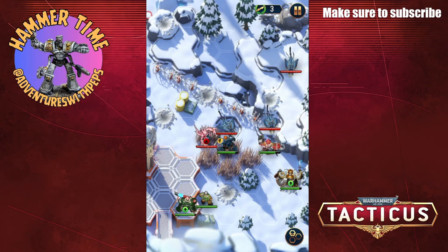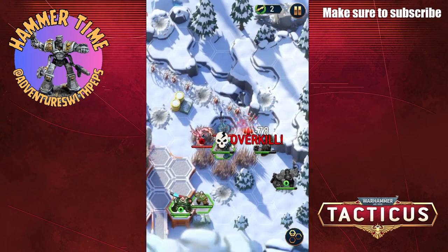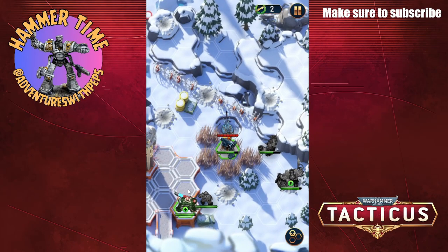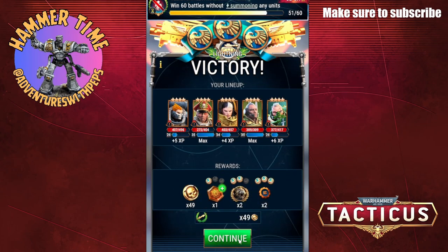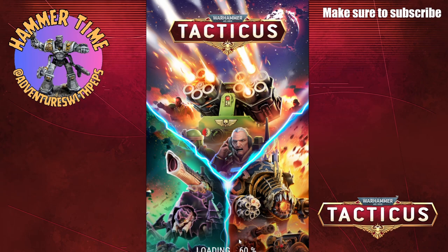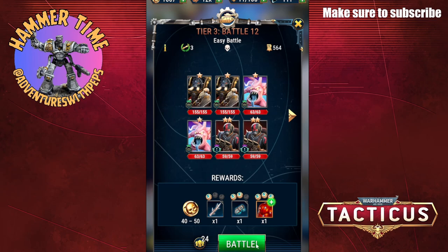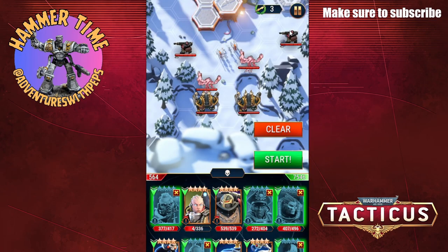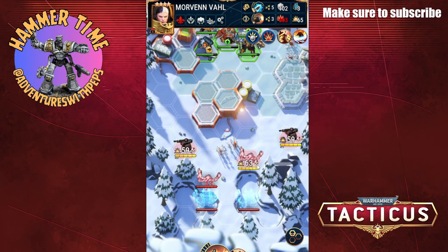Comfortably won this one. I'm going to use the Space Wolf. I almost went for the Imperial Guard campaign because my Xenos troops are a lot more powerful than my Imperial forces, so it was tempting, but I thought the Forge Fiend was the more interesting looking one.